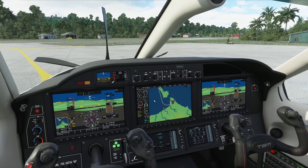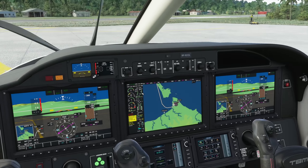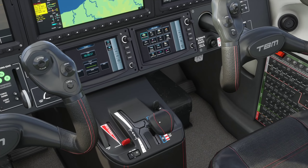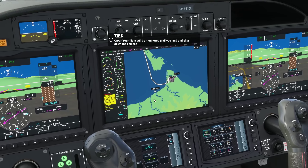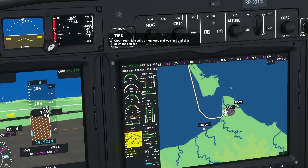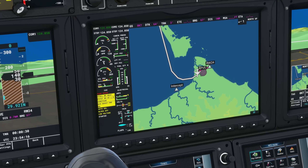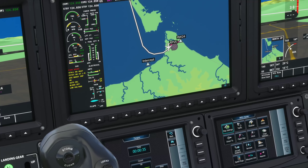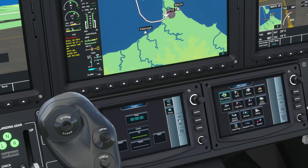There we go. NG is rising, oil pressure rising, propeller starting to spin. At 13% NG, introduce fuel. We want to check 30% NG before 30 seconds — there you go — and 52% NG before 60 seconds. The ITT should not be going beyond the red line. Perfect, looks good.